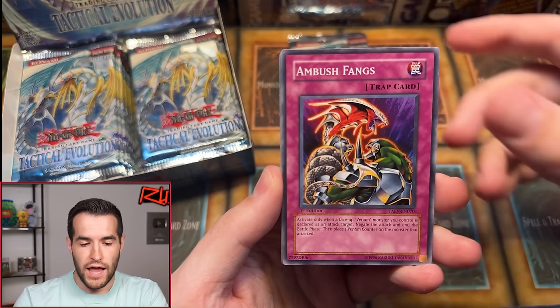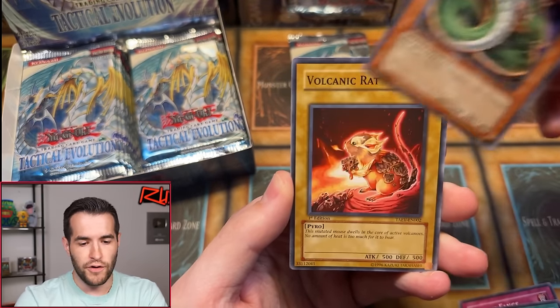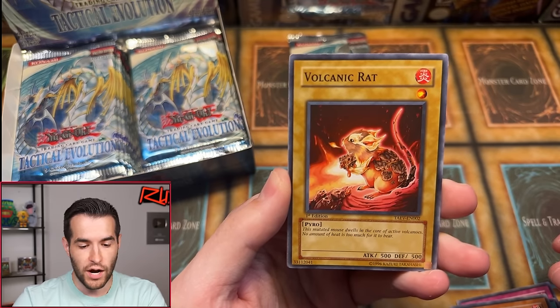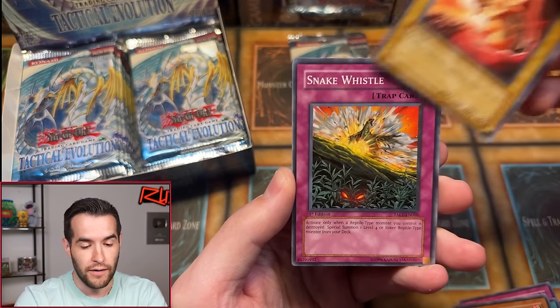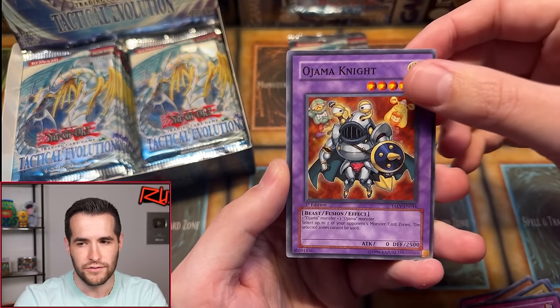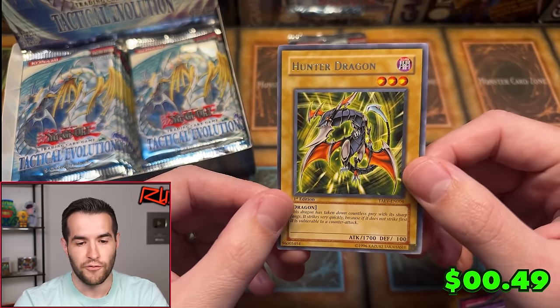We have Reverse of Neos, Ambush Fangs, Ringe Gatekeeper of Dark World, Cocoon Party, Venom Serpent, Volcanic Rat. This mutated mouse dwells in the core of active volcanoes — no amount of heat is too much for it to bear. We have Ojama Knight, that used to be a pretty big common. And Hunter Dragon, starting it off with a rare.